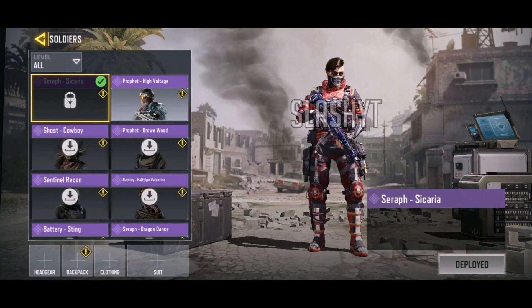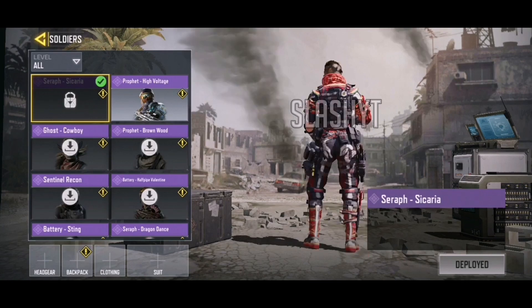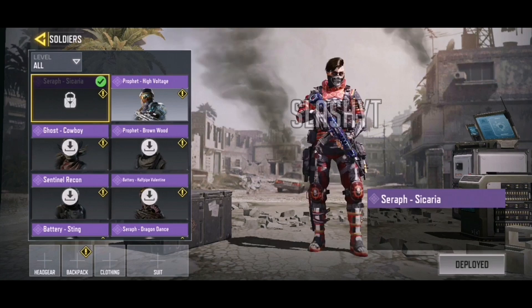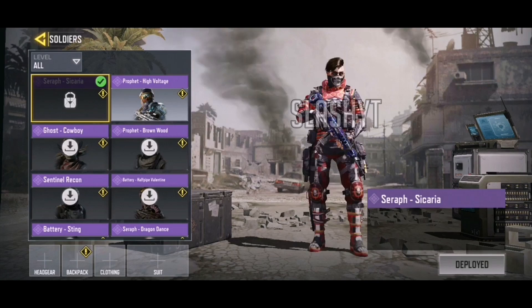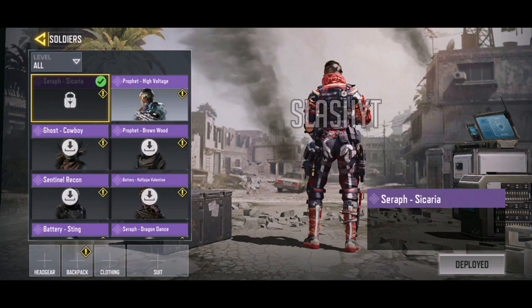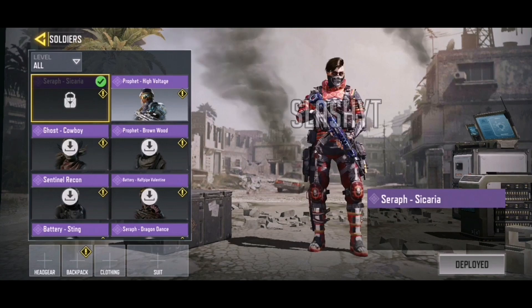Then we have another Seraph skin — Seraph Sicaria. The Seraph skins are all pretty damn badass; every Seraph skin has been super cool and this one is no different. I love the skeleton mask — that is so cool — and the colors go with it really well. I think the Seraph skins are some of the best skins in the game so far, and this one coming in Season 7 is no different.